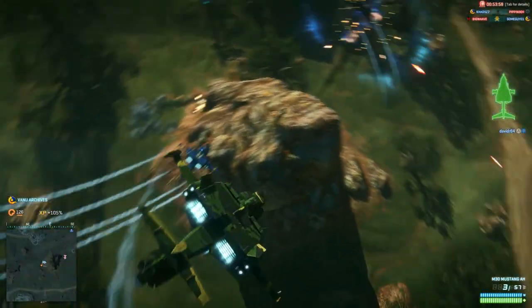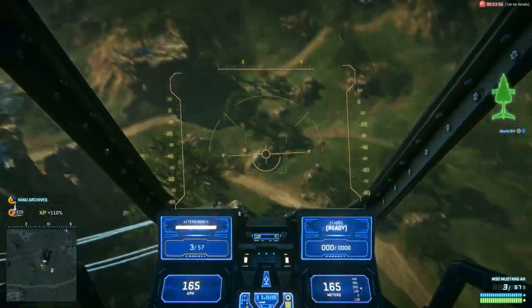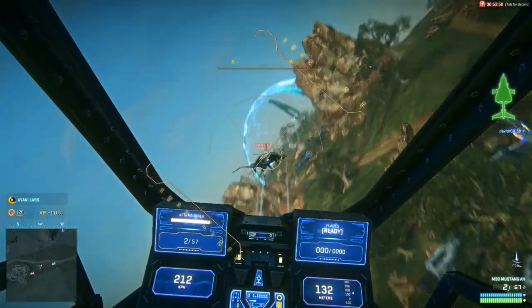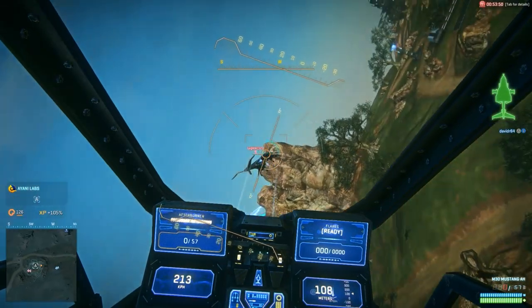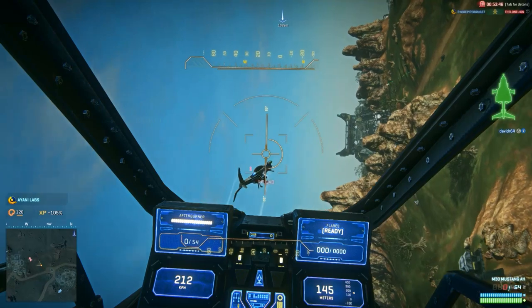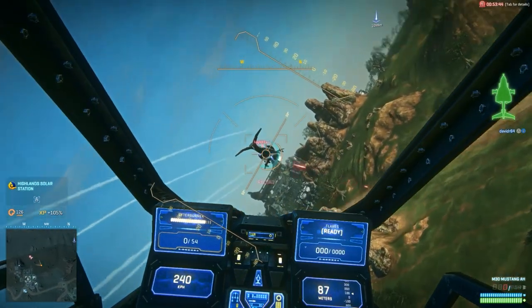What we're seeing here is an enemy Scythe getting destroyed by both a Reaver — which is our side — and a Mosquito, which is the Terran Republic. So we try to chase after this Mosquito. I'm glad he's not performing any evasive maneuvers, because it's giving me an opportunity to see how well the Air Hammer functions against aircraft.